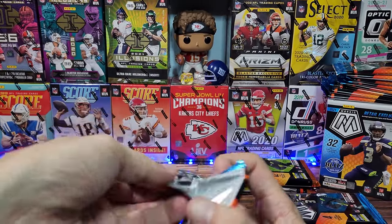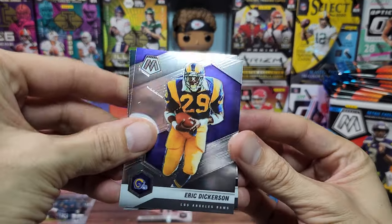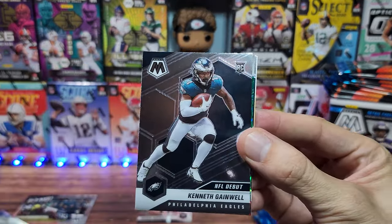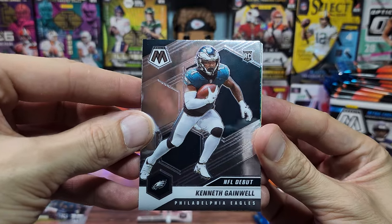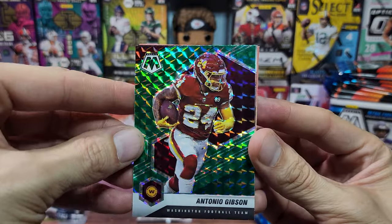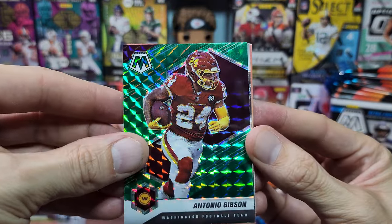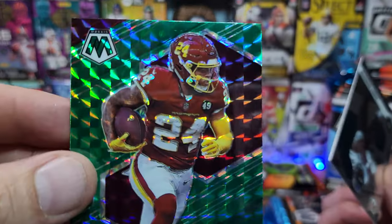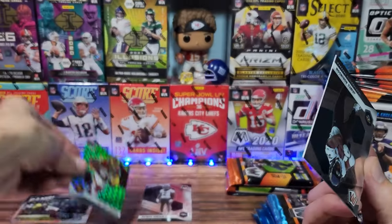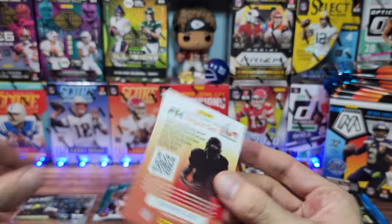I actually did get my own Mosaic finally, just yesterday on Target.com — there was an amazing drop and everyone was able to get whatever they wanted pretty much. I have five hangers and three solos from that coming up. Antonio Gibson is our first green parallel — for the Commanders, who have to change all their symbols once again.